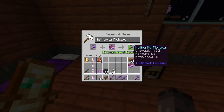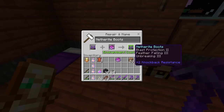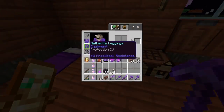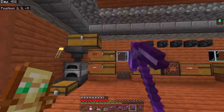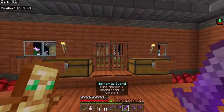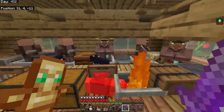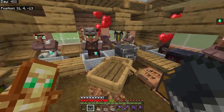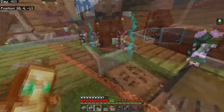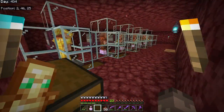I managed to get a Fortune III book, and was going to enchant my netherite pickaxe, but I sat there and thought - there's no point, why would I need Fortune on a pickaxe here? And do I really need Unbreaking III on the netherite boots? I've got mending - I can make a mending villager! Why has it taken me so long to realize this? I went raging over, killed the fisherman for some reason - I could have just swapped the barrel for a lectern. Someone died, I made another baby villager and put him in the same place.